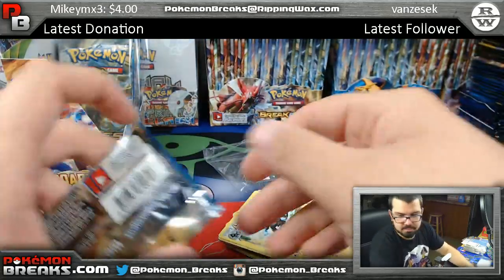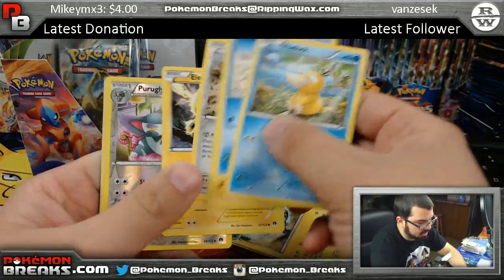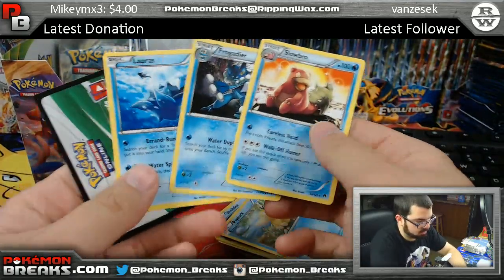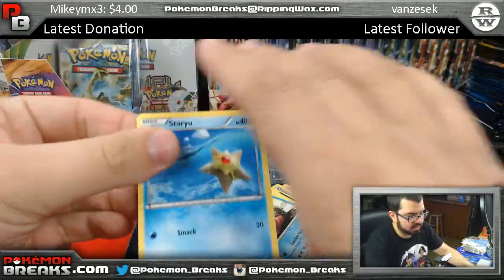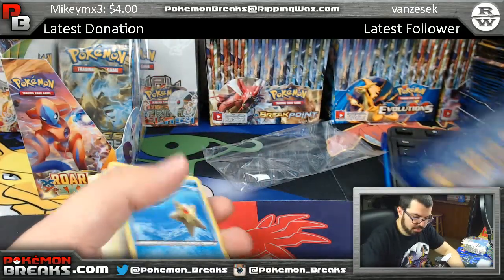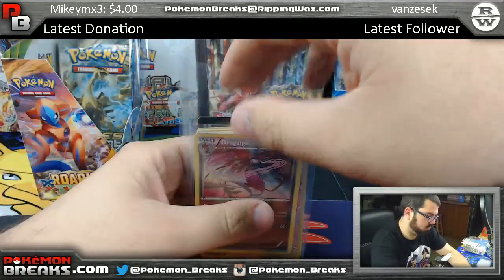Two packs left. Kyle did buy into a break — PYT9 has three spots left, people. Purugly, Dragalge — boom boom! Last pack: Nuzleaf and Trevenant, Bursting Balloon at the very end. So three holos out of five packs — Poliwrath, Radicaté, and Dragalge. Not bad, not bad! That's going to Kyle.